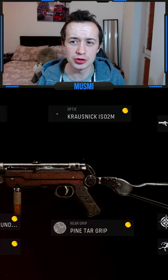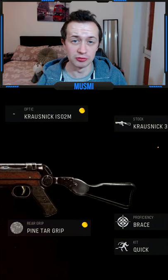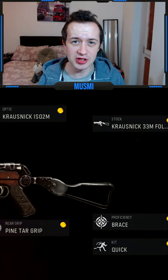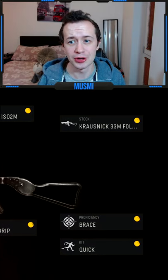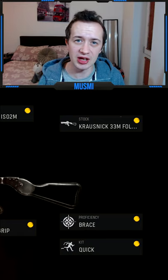The pine tar grip to give you even more recoil control. And the same again in the stock, the Krausnik 33M folding, which gives us ridiculous amounts of recoil control. Brace in the proficiency for, once again, recoil control. And then Quick in the kit so you can run around and rush some nice routes on Search and Destroy or whatever game mode you're playing.